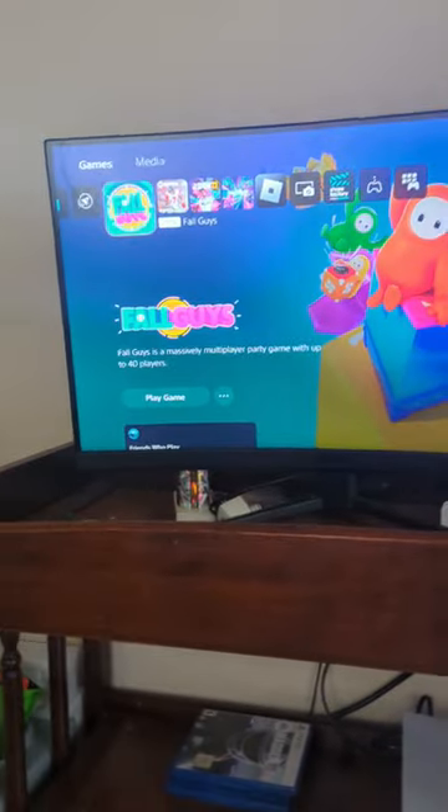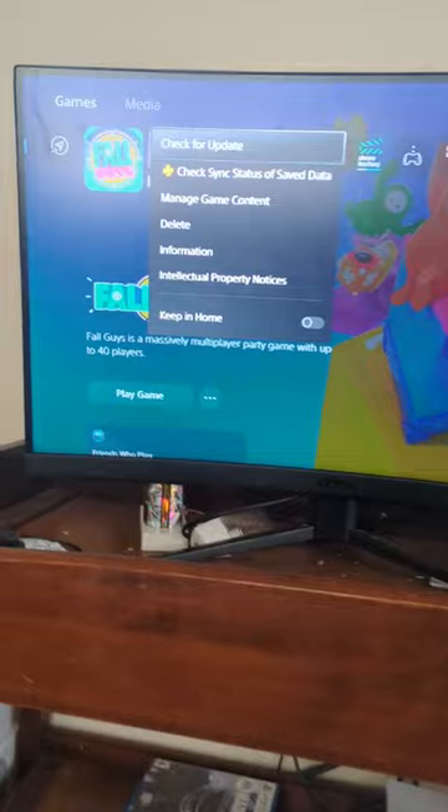This is how to delete games on PS5. Go to the game you want to delete, click this button, and it'll bring you to this menu. Go to delete, click X to delete it, and there you go.